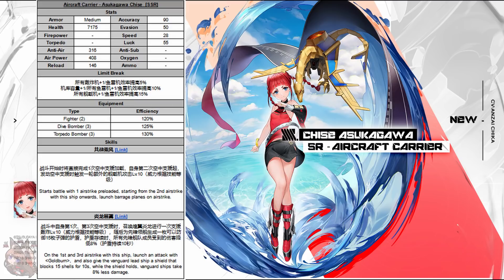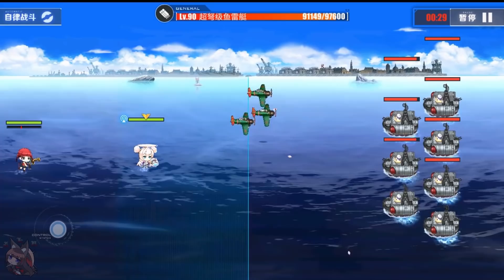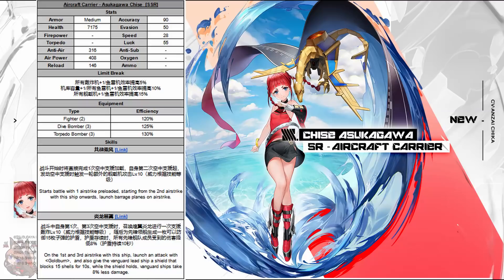Skill number one: starts the battle with a preloaded airstrike. Starting from the second airstrike onwards, launch a barrage of seaplanes on airstrike. So the first airstrike is preloaded, and then every airstrike after that has an extra barrage. That instantly makes her in the realm of Akula. She's got more air power than Akula and higher reload, but Akula does have a cooldown reduction when you do her preload. Akula is a 2-2-4, so that's more crash damage, whereas this is a 2-3-3 for the plane loadout.